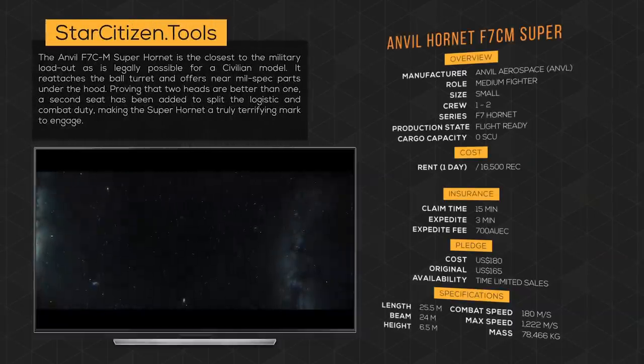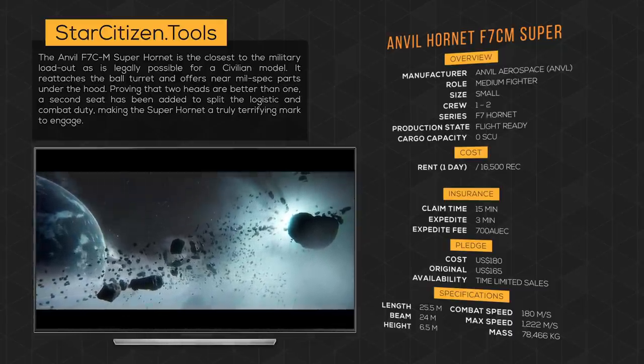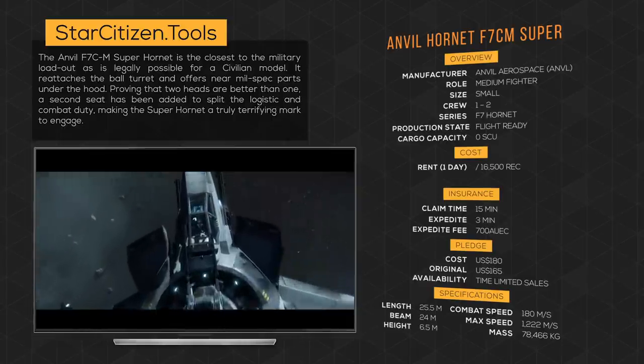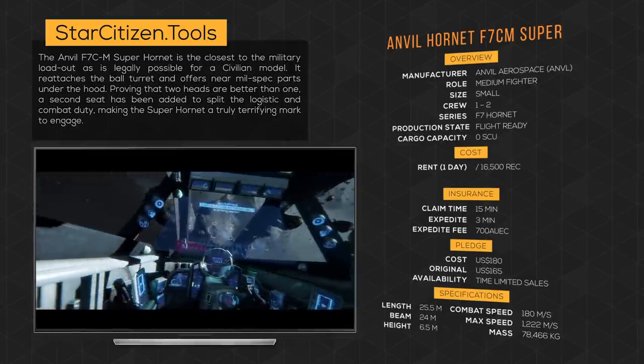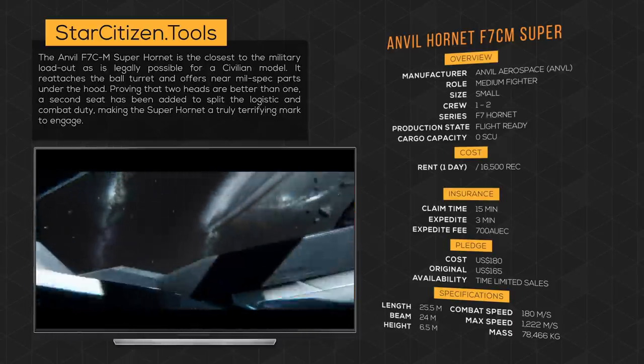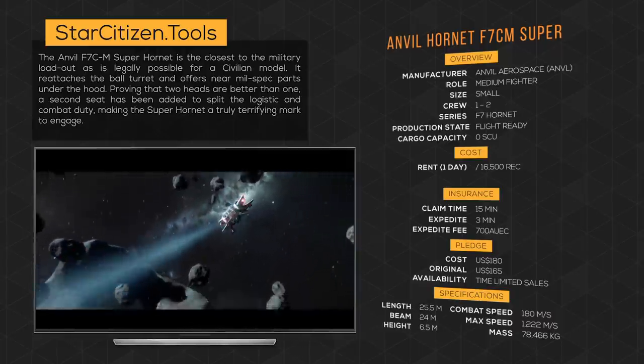The F7CM Super Hornet is a civilian variant of the F7A Hornet Space Superiority Fighter developed by Anvil Aerospace. It's designed to mirror the F7A Hornet as closely as possible using equipment and materials available to the civilian market. Proving that two heads are better than one, a second seat has been added to split the logistic and combat duty, making the Super Hornet a truly terrifying mark to engage. They are popular among mercenaries and bounty hunters.